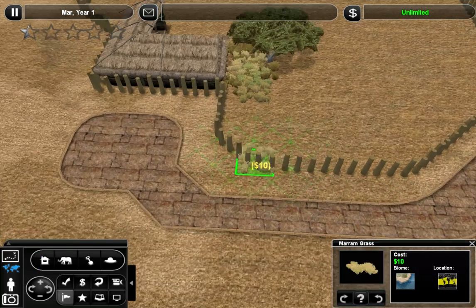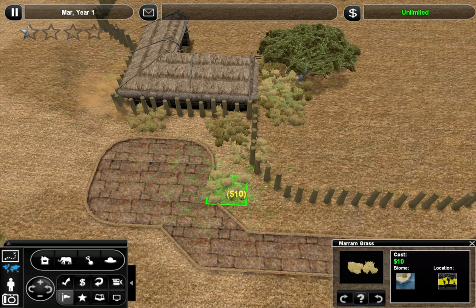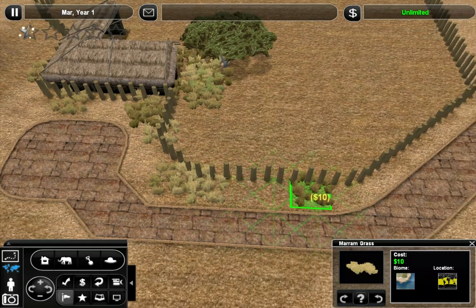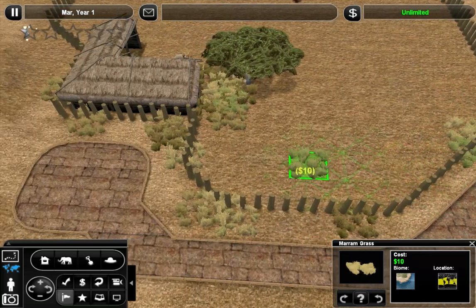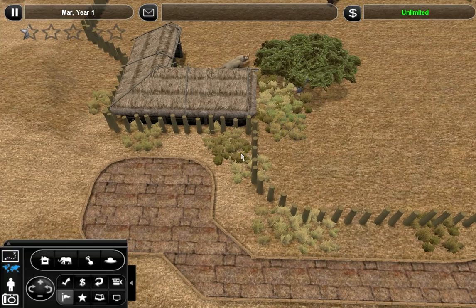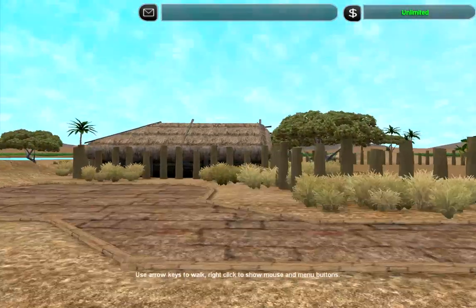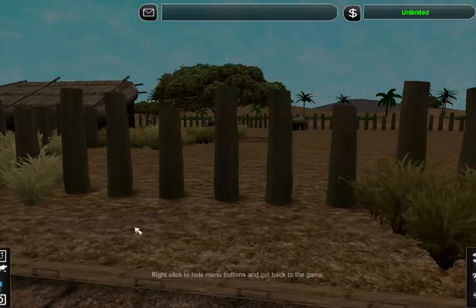Let's go ahead and place more of this grass down. There's no way I'm gonna be able to do every single detail on camera with you guys, because that would just be mental. That would take forever and it would bore you, because I'd just be placing and replacing this grass to get the right color. So I'll take care of that later and just place it down quickly here.